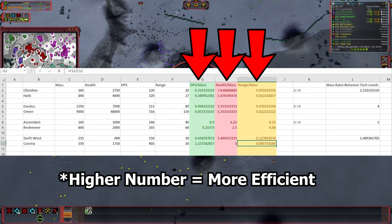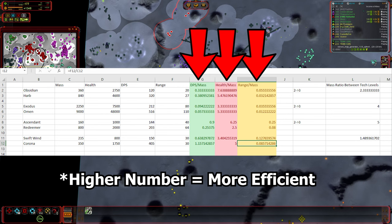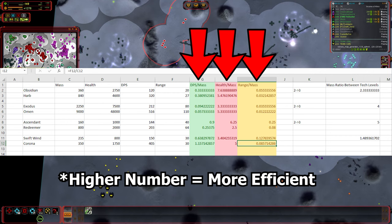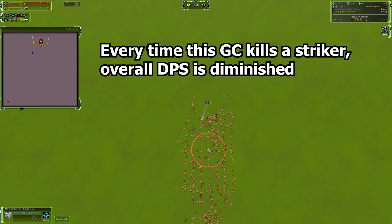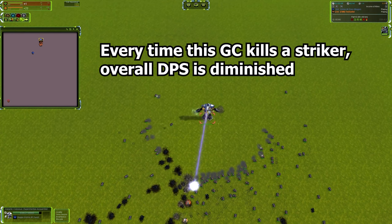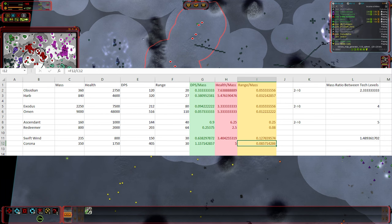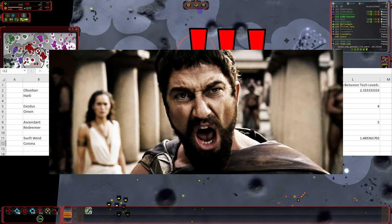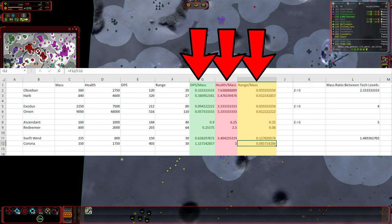Looking at the FAF unit database data, you predictably see a drop-off in efficiency in most areas when moving from tech 2 to tech 3 - lower DPS per mass invested, with a handful of exceptions. Remember, moving from tech 2 to tech 3 is not necessarily to get more efficient from a DPS or health perspective - the goal is to condense that DPS into a unit that can't be withered away. While we do see a drop-off in land, navy, and air, the drop-off for mobile anti-air DPS over mass is roughly cut by nearly 75%.